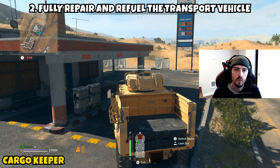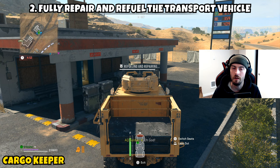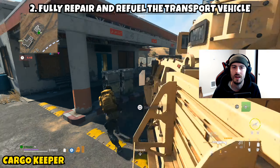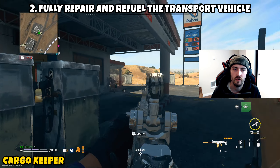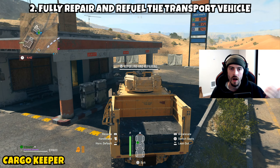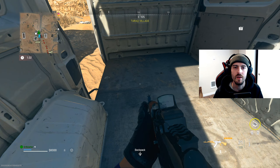Part 2 asks you to fully repair and refuel the transport vehicle. Stay in the same vehicle you used for the contract. After completing it the vehicle will be a little damaged and will definitely need fuel. Take it to your nearest gas station and wait for the fuel meter to completely disappear off your screen, which should cue that the mission is complete.